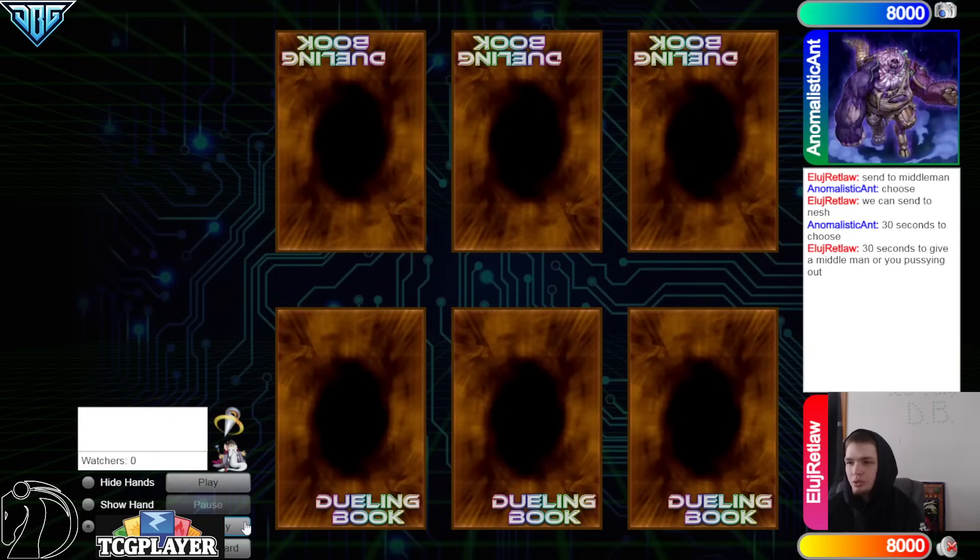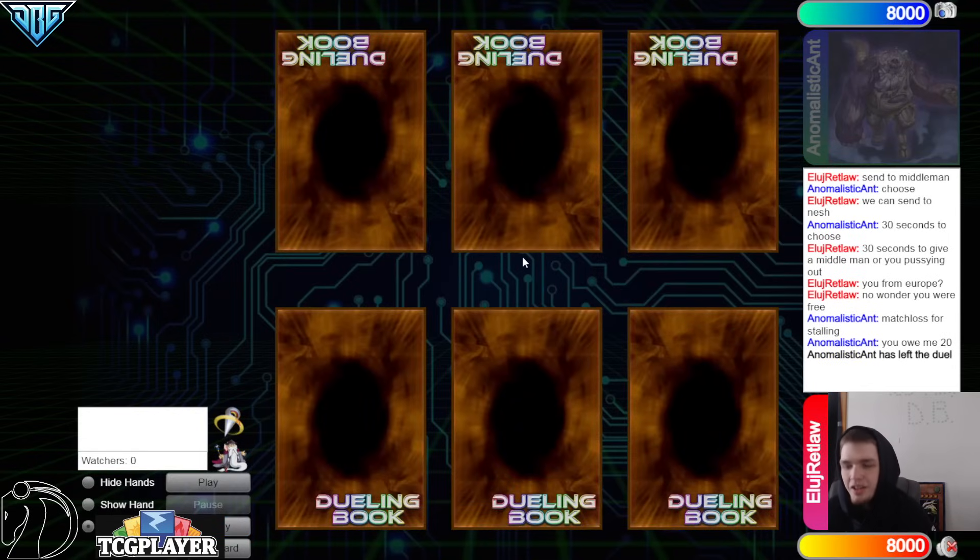30 seconds to choose a middleman. They said choose, like rock paper scissors shoot — oh so they're trying to play without a middleman? Weird, trying to play without a middleman. Yeah they said you're from Europe, no wonder you were free — match loss for stalling, you owe me 20 bucks. That's so crazy. But hey people, this is literally one of the big reasons why Coliseum is even a thing today — if people trash talk each other on DB they need a place to play for money. You go to Coliseum, you get a middleman, nobody gets scammed.